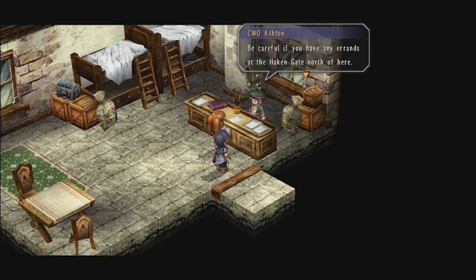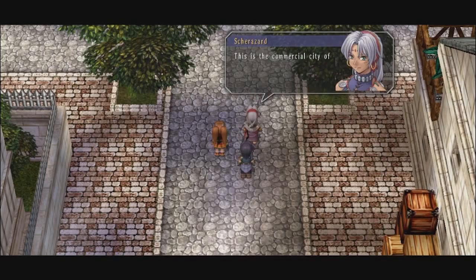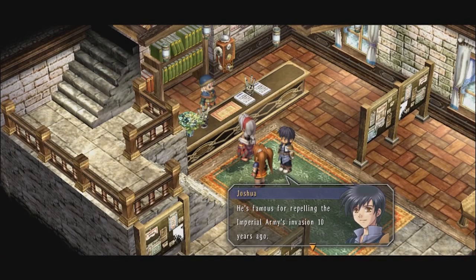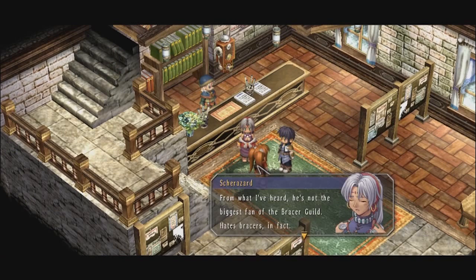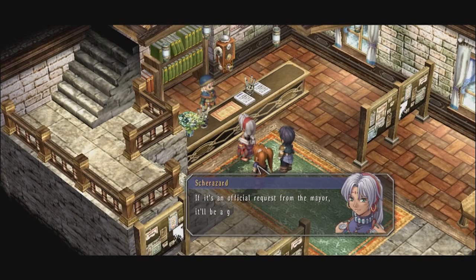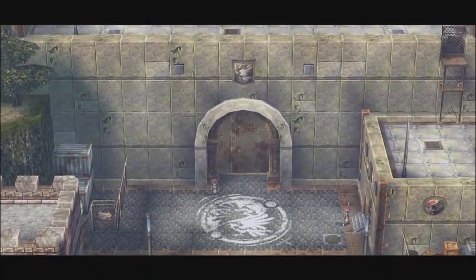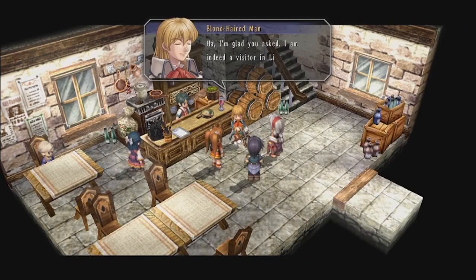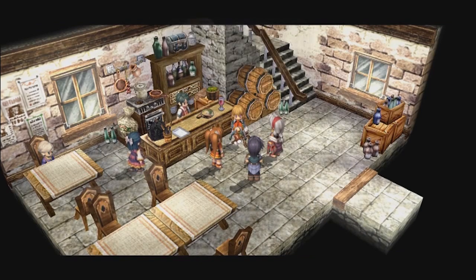As they travel, they hear repeated warnings not to get too close to the army investigation site but still make it to the commercial city safely. They learn that General Morgan — an old war hero with no love for the Bracer Guild — is heading the investigation and complicating things for Bracer operations in the area. The mayor of Bose has requested the Bracer Guild to conduct their own independent investigation, so after registering, Estelle, Joshua, and Sherazard eagerly accept the task. Traveling to the Erebonian-Liberlian border fort to meet General Morgan first, they find they just missed him, and while waiting encounter a peculiar well-dressed man from Erebonia who somehow instantly knows they're Bracers and seems to be more than a mere traveler.